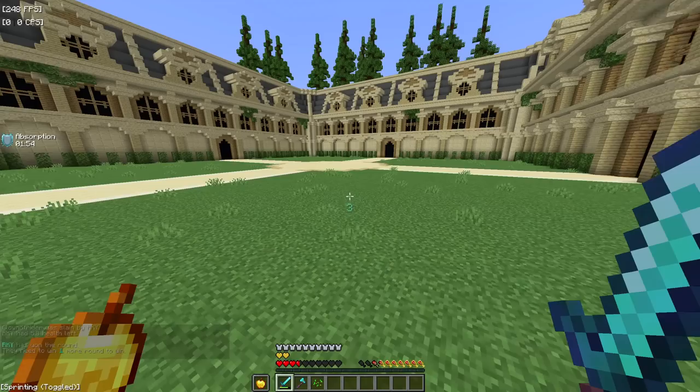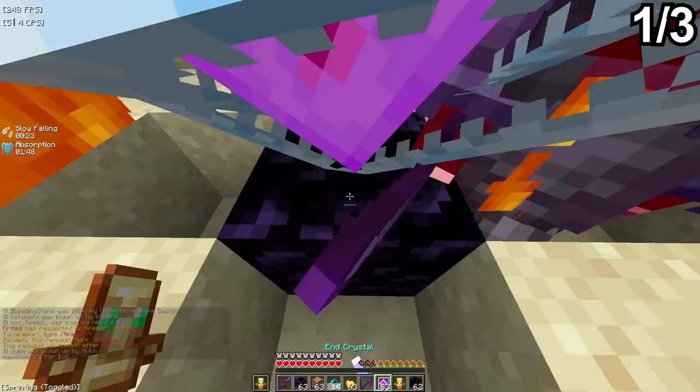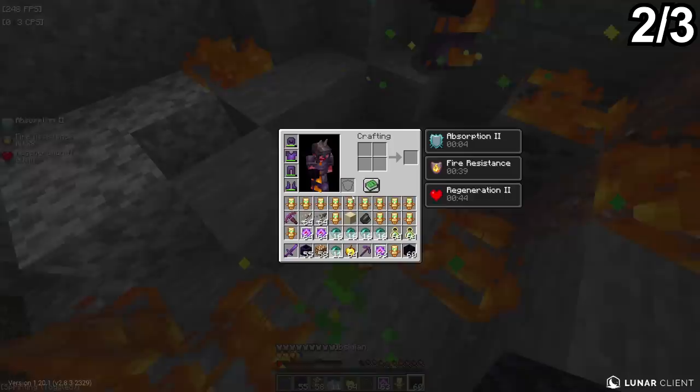Next tip: in crystal PVP you should be able to switch between different safe anchors. I'm gonna try all three types of anchoring. Using a bow — first one down. He's dead. Come on Fabio, you can do better.